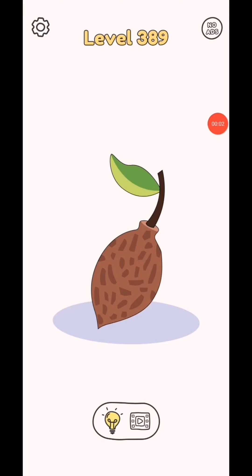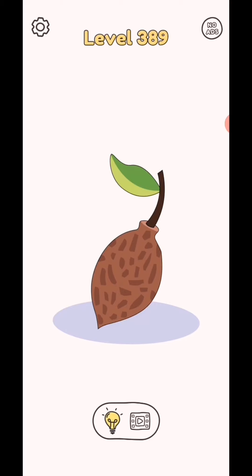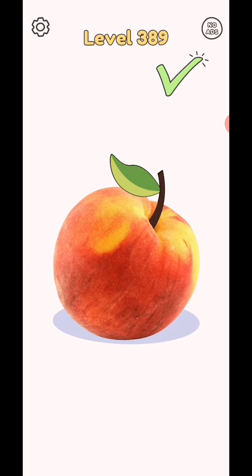Draw one part level 389. Draw another leaf, or anything like this. Level complete. So level complete, we are back in next level to level 390. Subscribe as a gamer and click bell icon for the test video notification.